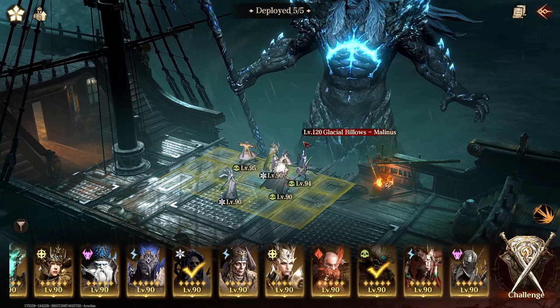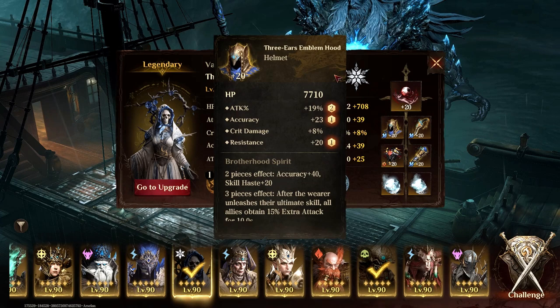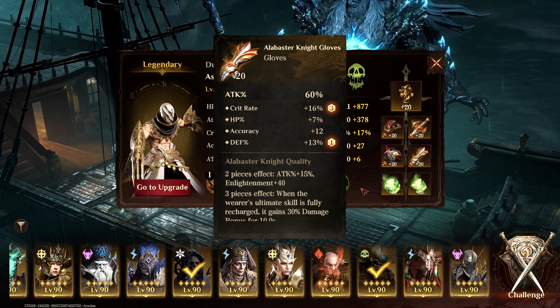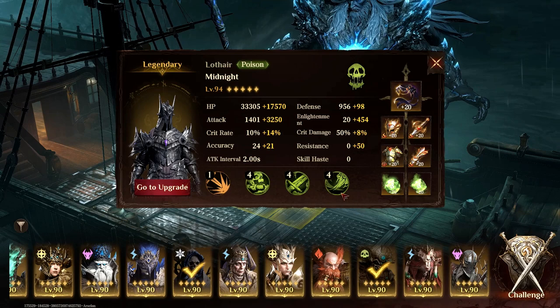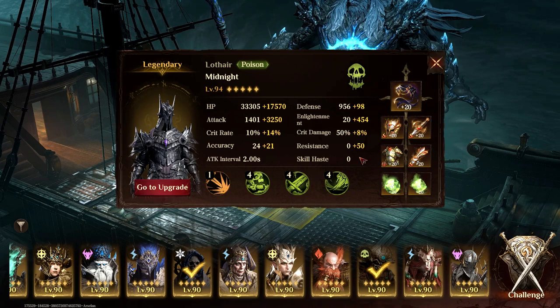For defense down and attack down we're using Varna, who will be in a three-piece Emblem Hood set. Both are in three-piece Emblem Hood sets, and Durango is in a mixed set. I want more attack and some attack speed from him just to see how much poison damage alone affects the boss. Lothair is in an Alabaster Knight set — the same set I used on Flora in the previous video — and we're using the Enlightenment Aura.